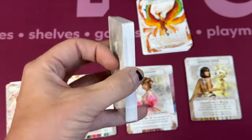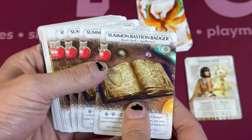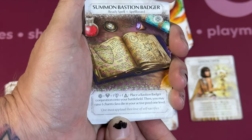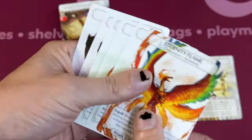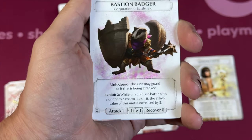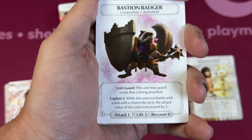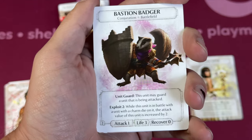You have your deck — you choose one of these Phoenixborn and add them to the prebuilt deck to play against the Chimera. There are a couple of ready spell boards. This is Summon the Bastion Badger. It's not too cheap, but when you do it you get to raise one of your Charm dice up. The Bastion Badger has Unit Guard so it can guard other units, and when it's in battle with a unit that has a Charm die on it, it gets plus two to its attack. Three attack and three life seems pretty awesome.